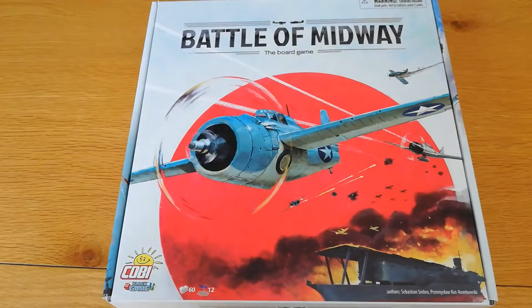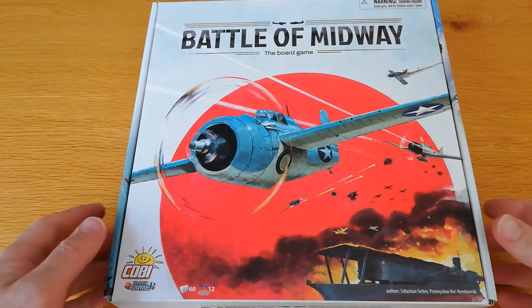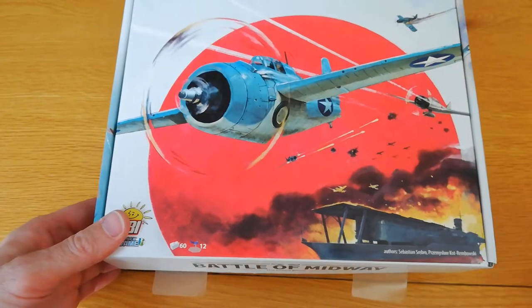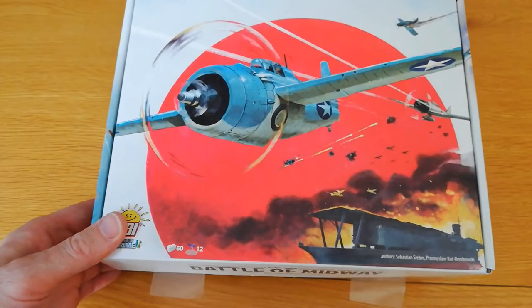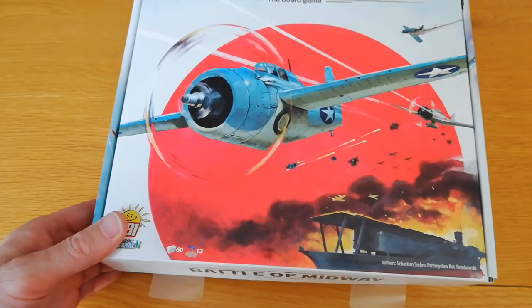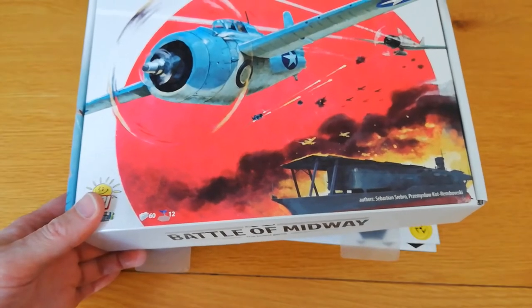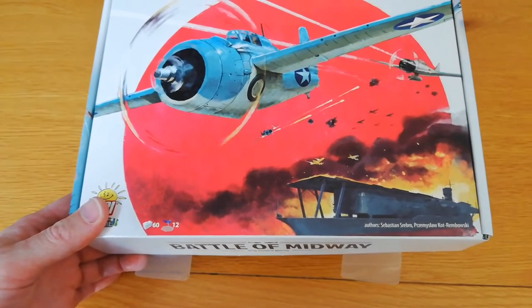Components for Battle of Midway are out on the table. Let's have a quick look at the box first. We have very evocative artwork of an aerial dogfight between Japanese and American forces above an aircraft carrier — very evocative of the Battle of Midway, one of the bigger naval and air battles of the Pacific War. The designers are Sebastian Schrebro and Premislav Kotromboski — apologies if that's a horrible mispronunciation.